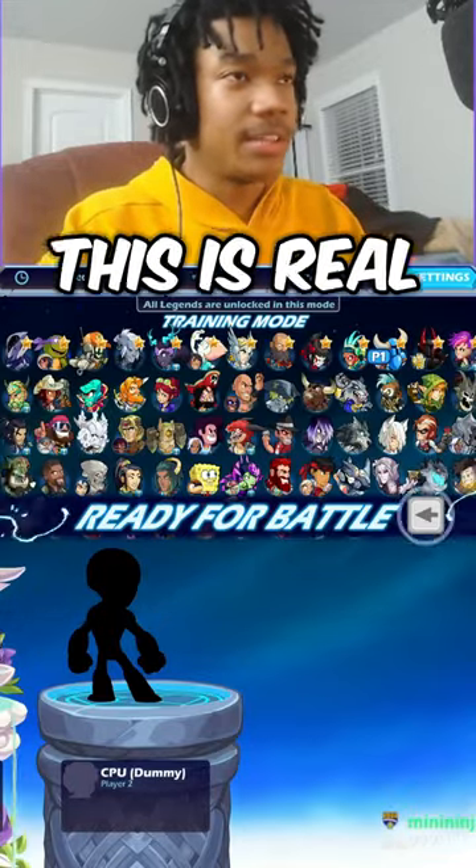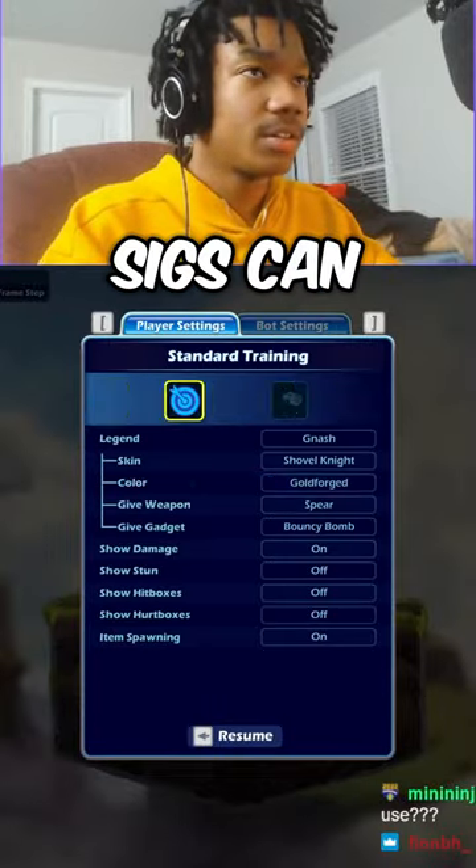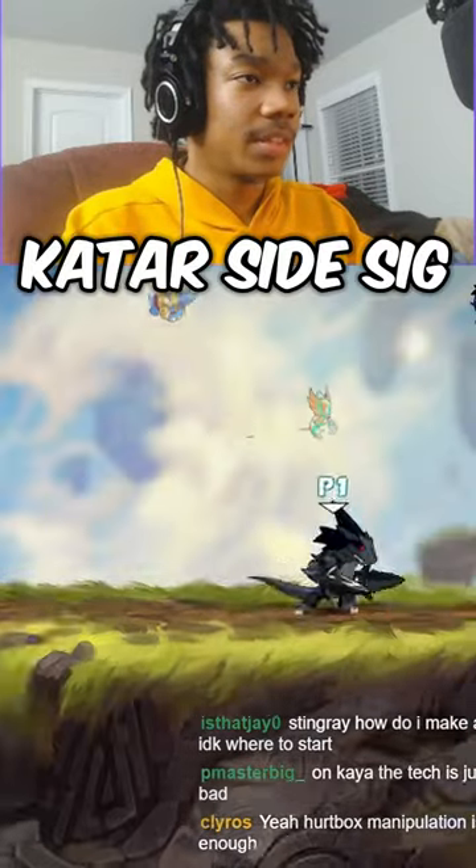Another thing I was talking about was hurtbox shifting. This is real sauce that I was talking about. Certain characters' sigs can shift your hurtbox. I think the best example of this is on Mako. An example of hurtbox shifting is like Katara side sig.